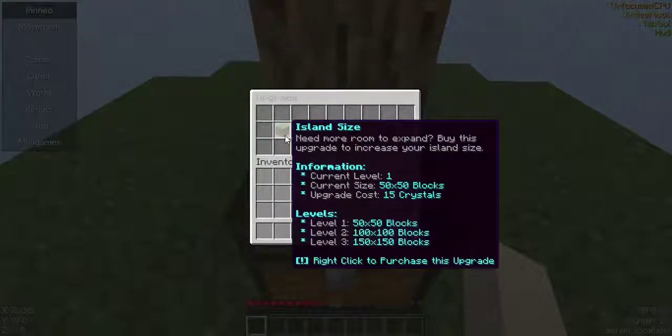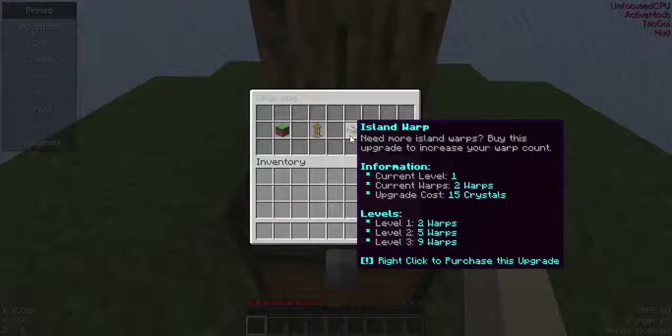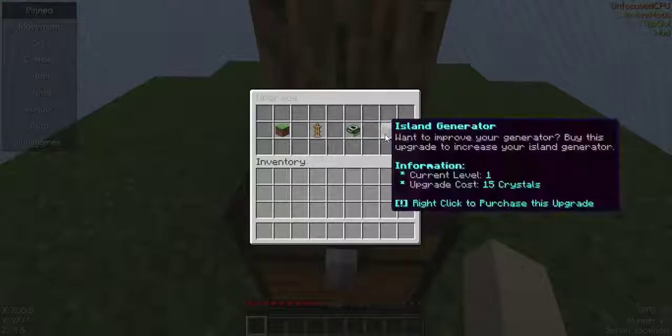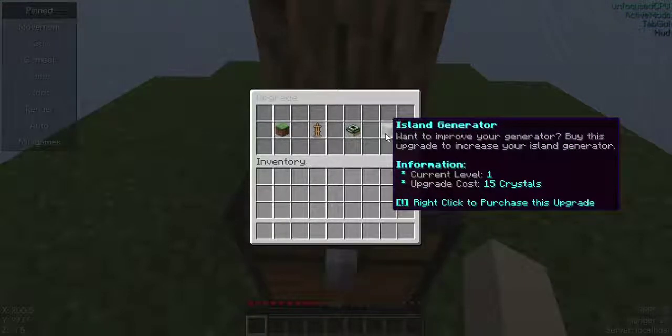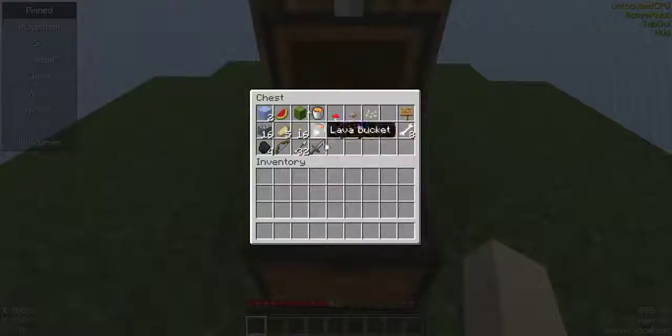Here you can see you can do some upgrades, like increasing the size of your land. You can also increase the amount of members that can be on it, or even increase the amount of warps you can have on your island. Right here you can improve your island generator, which is provided by the server owner in the schematics folder.